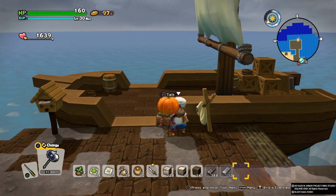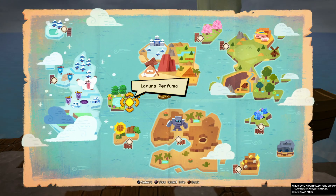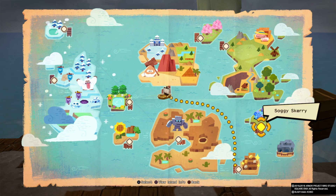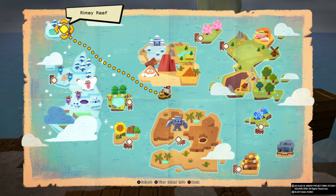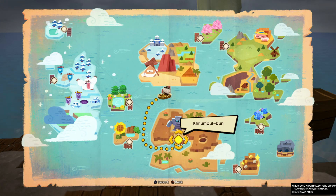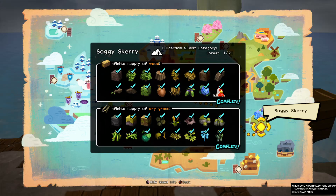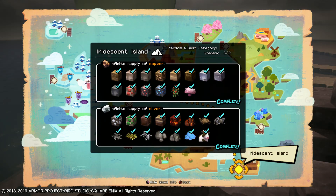We're going to go to the captain right here. You want to go on one of the Explorer Islands. Explorer Islands are excellent for farming materials since they do respawn after you go back to the Island of Awakening. And if you do the scavenger hunt there, you get unlimited supplies. Unfortunately, cotton is not one of them. So what we're going to do is I'm going to show everybody Iridescent Island — that'll be the first step.